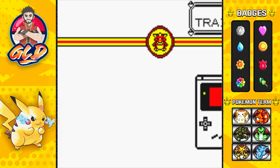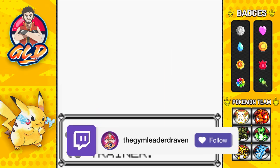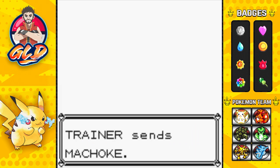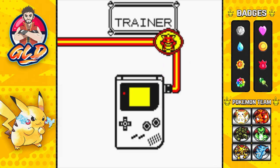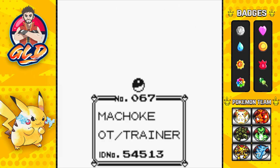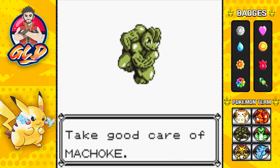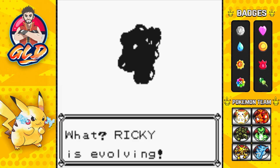A lot of us didn't have the link cable in real life, so getting a trade evolution Pokemon in-game was really nice. The trainer is trading and here comes the Machoke. If you were playing Pokemon Yellow back in the day, this is like the first time you ever experienced a trade evolution. We got Machoke and just like that Ricky the Machoke starts evolving!